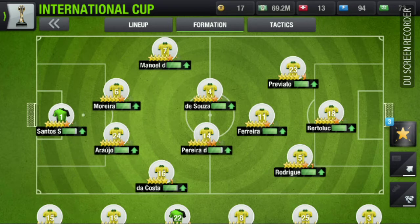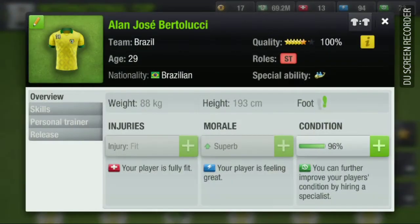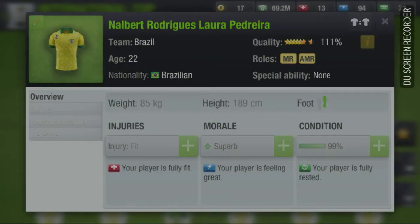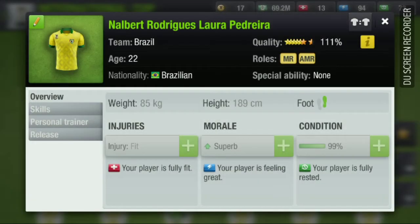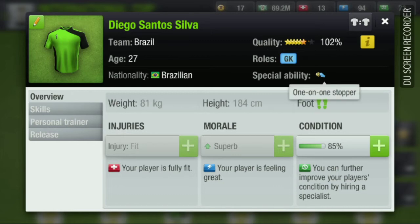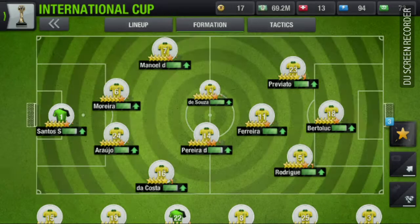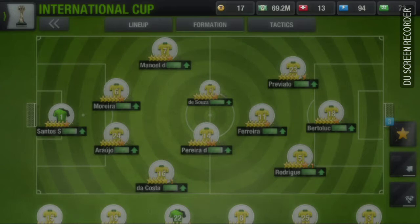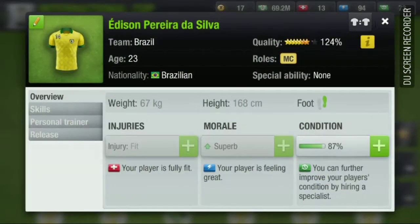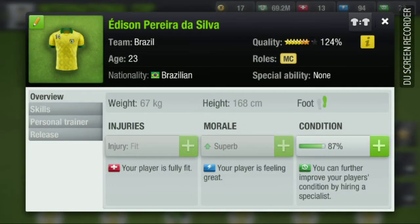Let's talk about formation now. This is my formation — as you can see, a 4-3-3 attacking formation. Every player is good: we have a forward who is a free kick specialist, a goalkeeper with the special ability one-on-one stopper, and some midfield players with the playmaker ability.